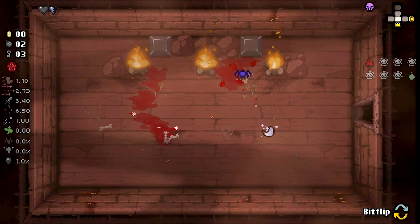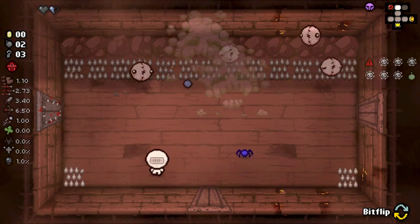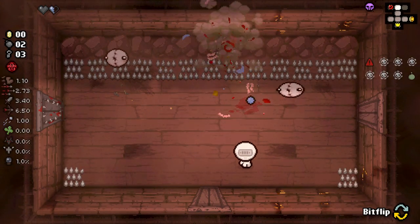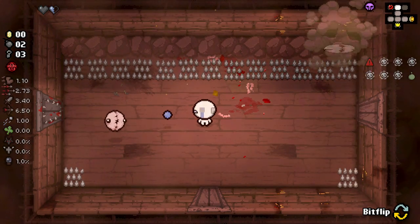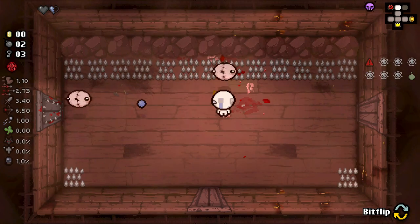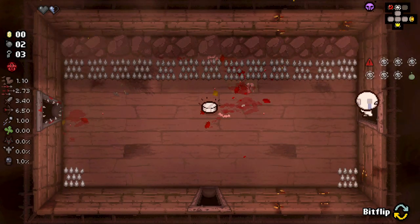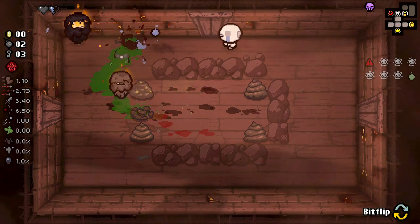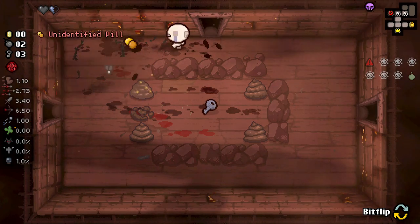I don't know if I'm going to play a full run as just this one version or try out a few different styles. But this seems like the best one because we basically have to take corrupted items - we don't have a choice, otherwise we'll die. We can still get hearts from the floor and such, random drops, but otherwise we're kind of in a tough spot.